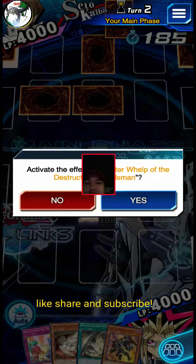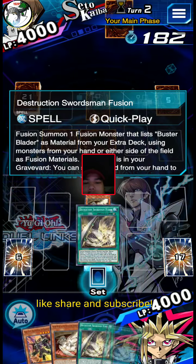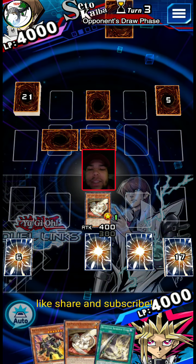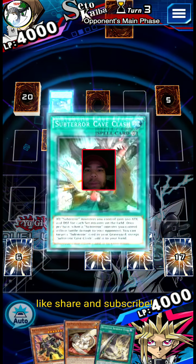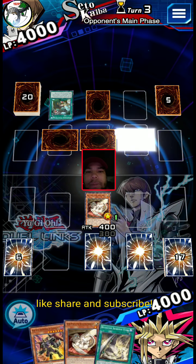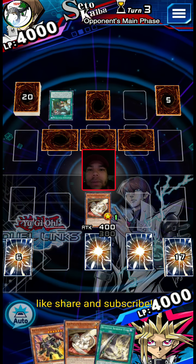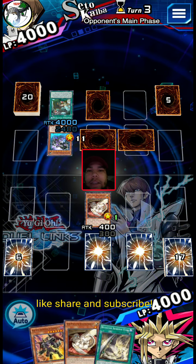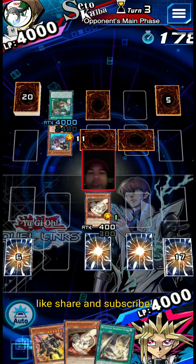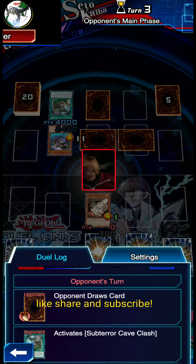I think what we're gonna have to do here is thin out the deck a bit. We'll set Super Team Buddy Force and all that good stuff. He doesn't have Final Battle because it didn't flip up, so that's good to know. Nothing we can do there - we already lost. We got smoked. That's a wash right there.